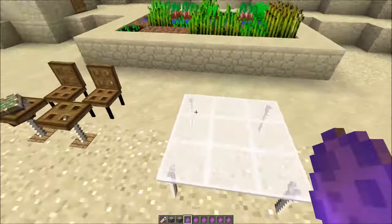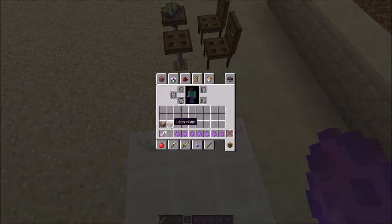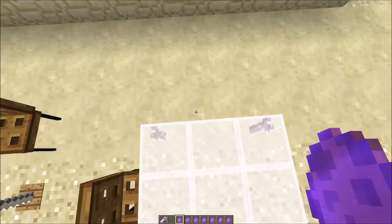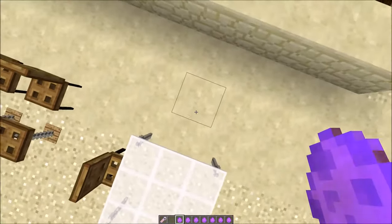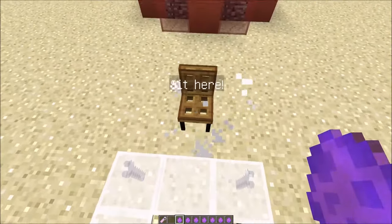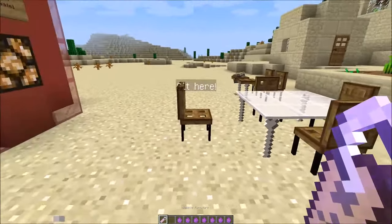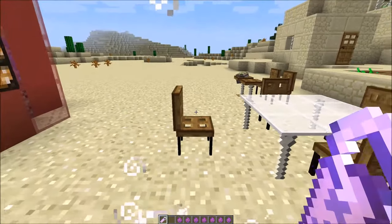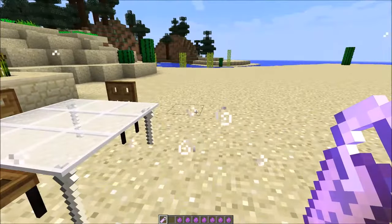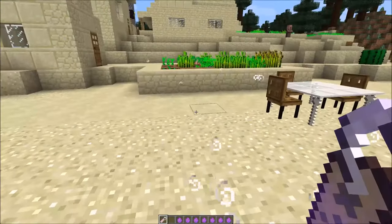There we have a large table — not much to talk about here, for example you can put chairs around it. If you did something wrong and want to remove furniture, just use the remove furniture item. Keep it in your hand — don't right-click, don't left-click — just run into the furniture and it'll disappear, just like that.